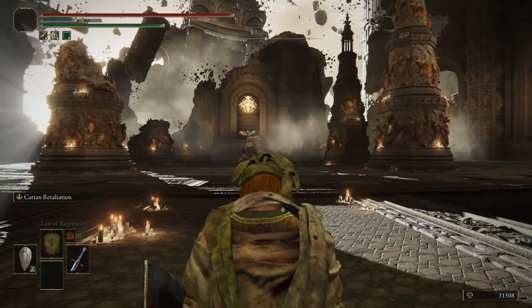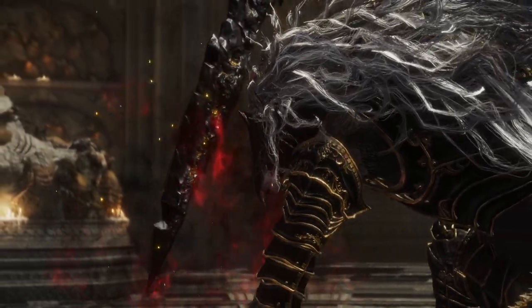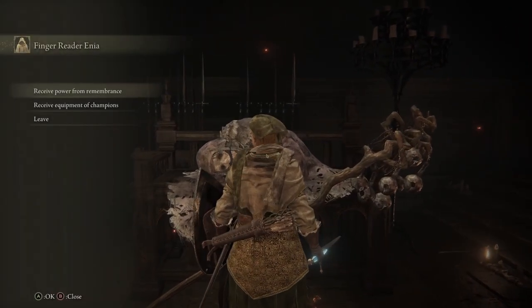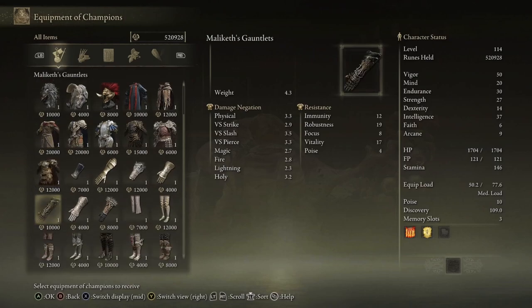Number nine, we're about to do the same shit except just with a different boss. Continue through the story, go fight Malekith, the good boy. After beating his health-gimping ass, go back to the Finger Reader again and buy the Malekith arms and legs just because it gives us that little bit of extra defense. I think it looks pretty cool mixed with other stuff. With that being said, the robe covers a lot of it, so you're probably not going to see it very often.